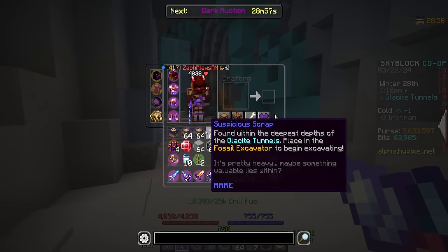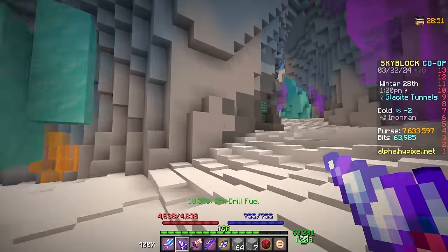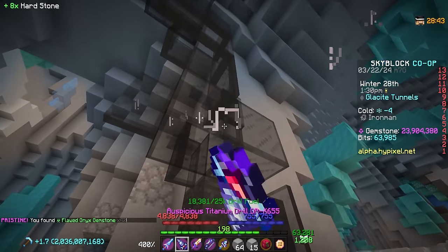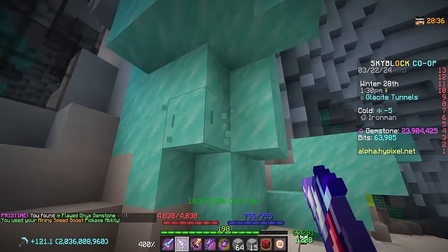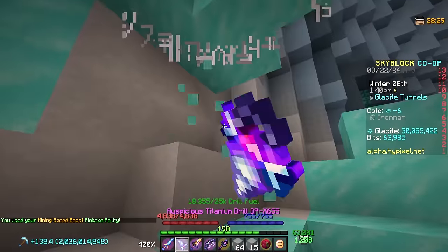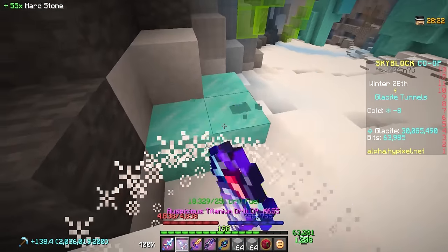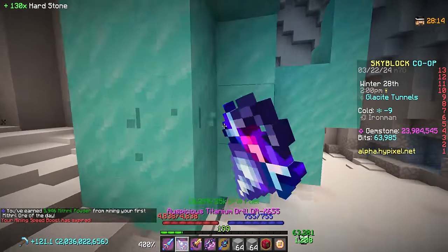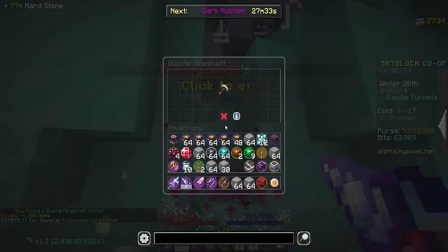Now for arguably the main part of the update: how to get Suspicious Scraps. You need a ton of these to unearth all eight fossils twice — once for the display case and once to turn into the pet. While you're mining, you have a chance to spawn various types of mine shafts — it's almost like a mini dungeon. Different mobs inside drop things you need, including a reforge stone called Glassite Crystals. By mining, a mine shaft portal has appeared — let's check it out.